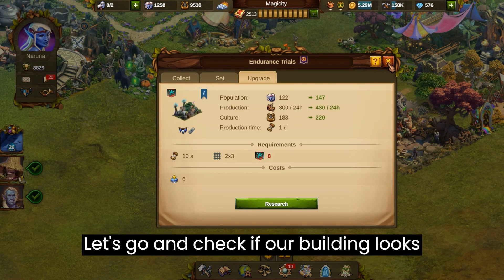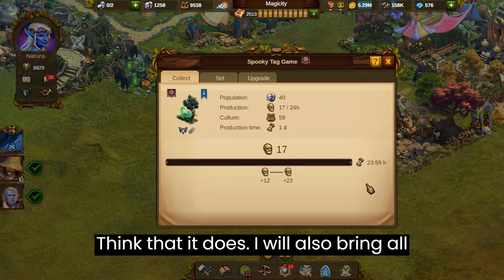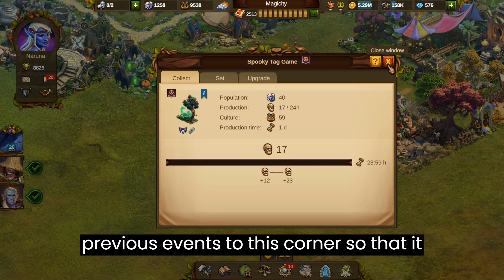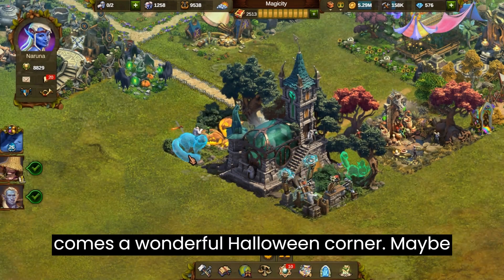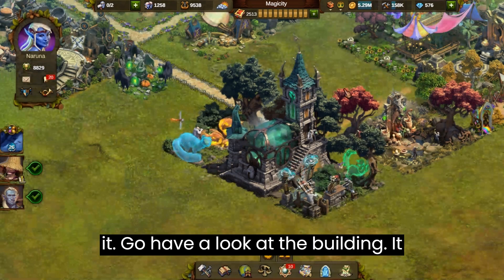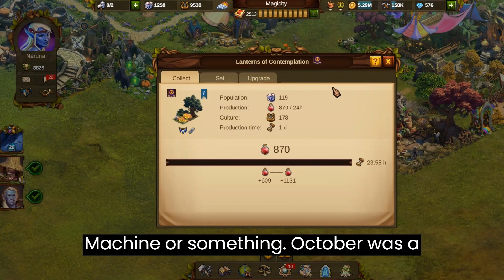Let's go and check if our building looks complete in the picture they provided. I think that it does. I will also bring all of my other Halloween buildings from previous events to this corner so that it becomes a wonderful Halloween corner. Maybe we can call it the creepy corner. So that is it, go have a look at the building. It made me want to read Frankenstein or Time Machine or something.